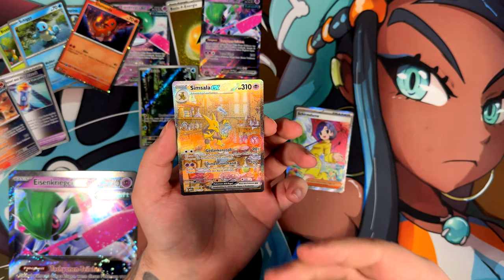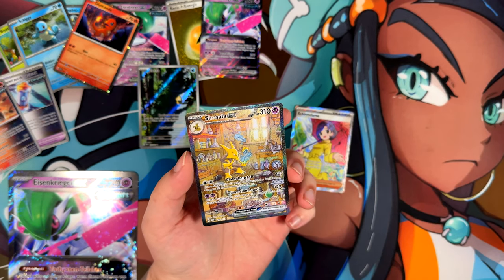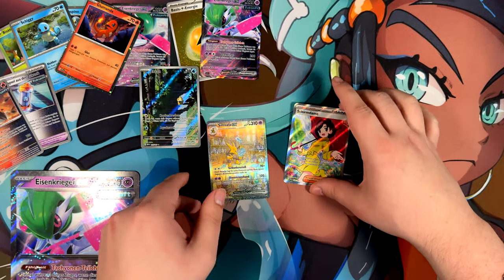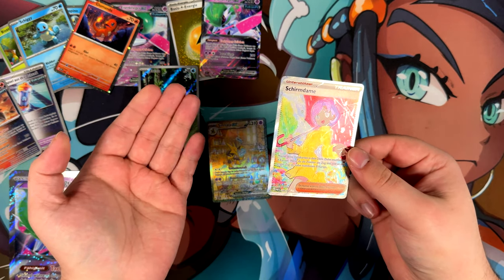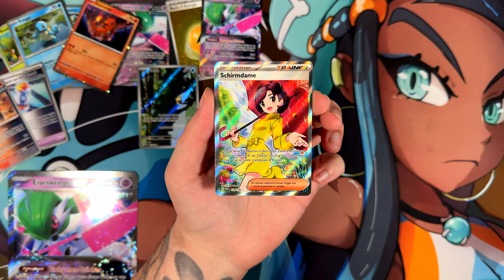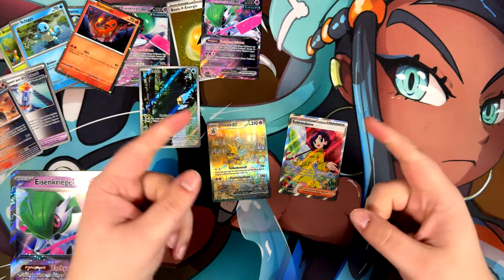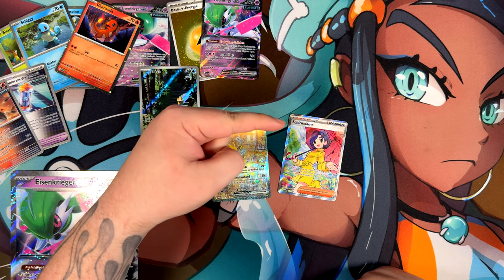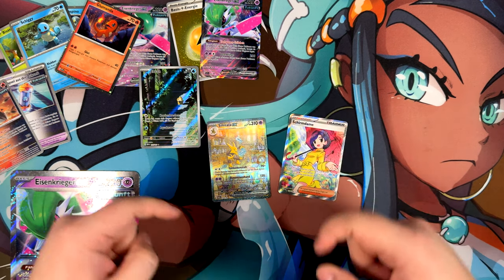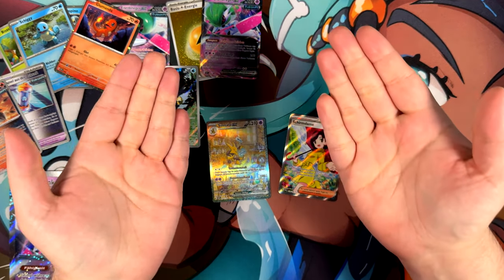Going to my local card store at the start of the year has paid off once again — pulling a special illustration rare from Pokemon 151 of all things, which is notorious for having very, very bad seeding. And of course the Parasol Lady. I have to say I like the Parasol Lady more than the special illustration rare for some reason — it just seems a little bit nicer to me. That's it for this video. If you enjoyed it, a like would be greatly appreciated. Check out the other videos in the description below. I hope to see you in the next video — thank you so much for watching, peace, take care.